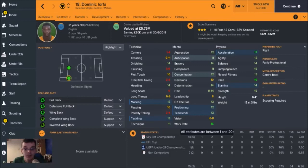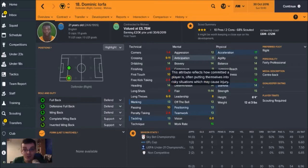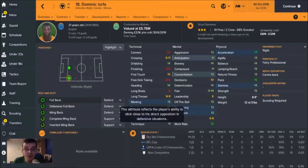Work rate means he will get up and down your wing quite a lot. Teamwork and positioning are 12 and 13. Determination, concentration, bravery, anticipation are all solid. Dribbling and crossing could be a bit better, but bearing in mind he is only 21 years of age. Heading — he's quite a tall lad at 6 foot 4. Marking is very good as well.